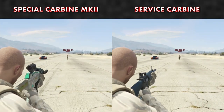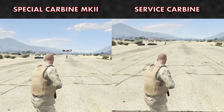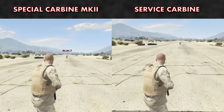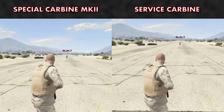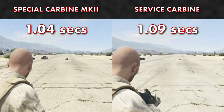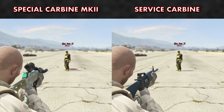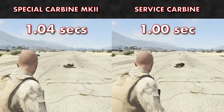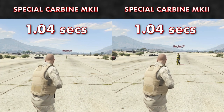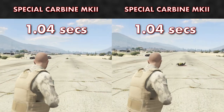With regards to distance, the lock-on for both weapons was exactly the same. When shooting at the body from the furthest distance, at full health and taking body shots, it took the Special Carbine 1.04 seconds and the Service Carbine 1.09 seconds to get the kill. At close distance it took the Special Carbine 1.04 seconds and the Service Carbine exactly one second — interesting that the Special Carbine killed at the same speed at close range as it does at maximum range.